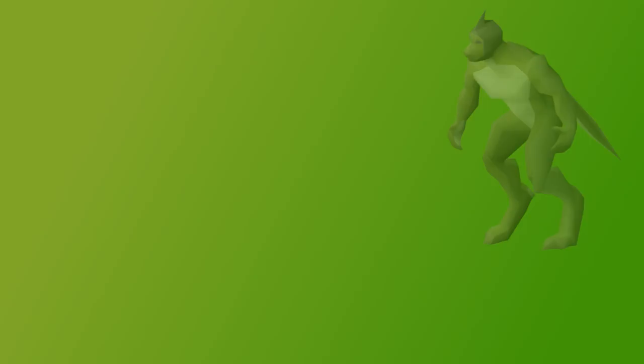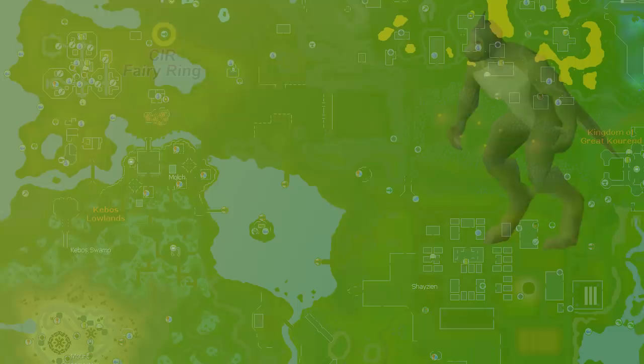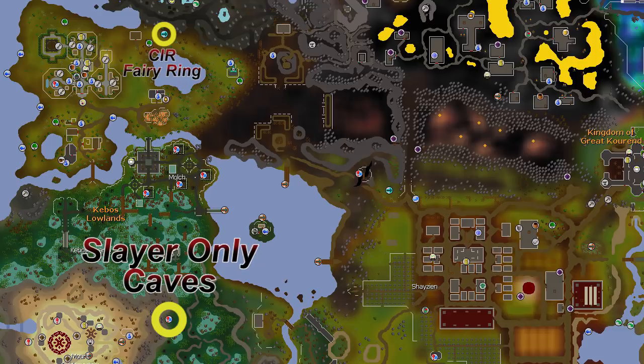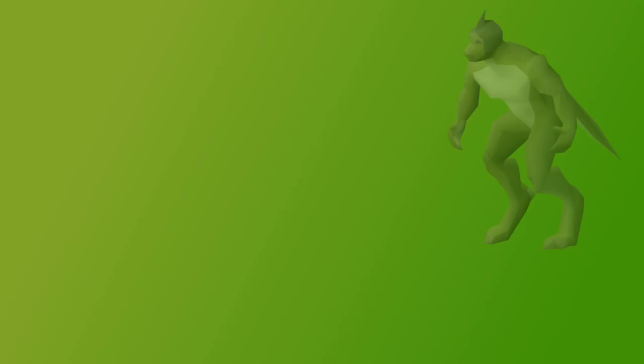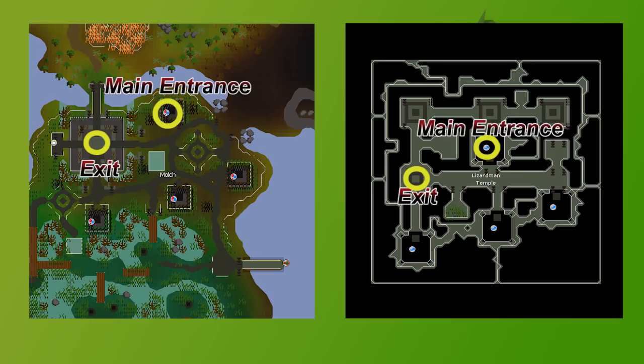There are multiple locations where you can fight Shamans. Originally, there were only Shamans in the Western Canyon in the Shayzien house. There's also a Slayer-only dungeon located in the Swamplands way out west. I'll be featuring the newest spot for the most part, which is the Lizardman Temple under the town of Molch. If you're on a Slayer task and wanted to use the Slayer-only caves, you could do that, but you can also fight them in the Molch dungeon when you're on task. There are multiple entrances to the temple, but only one exit in the western part of the dungeon. If you're running from the CIR Fairy Ring, which is just north of the farming guild, you're probably going to enter right about here.